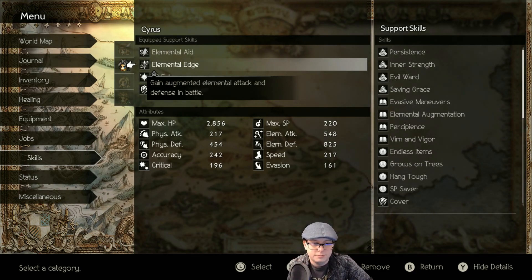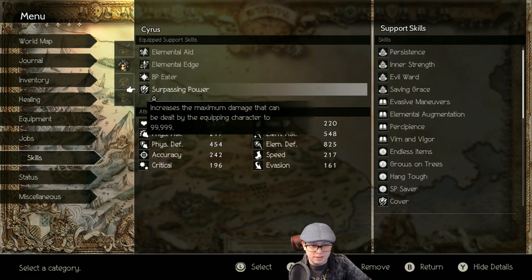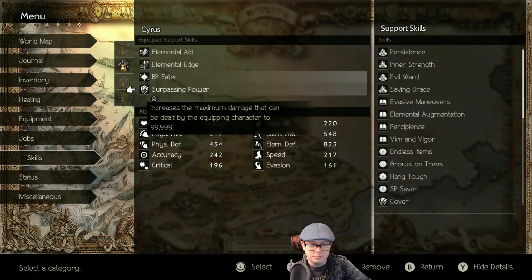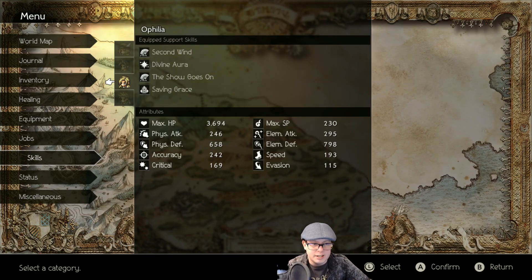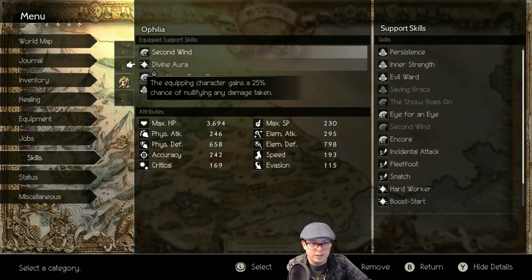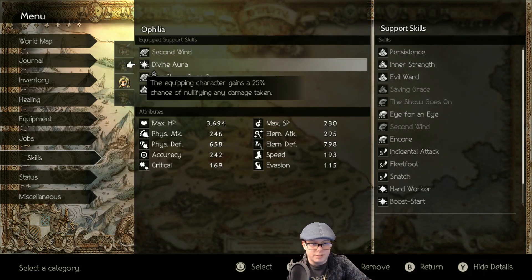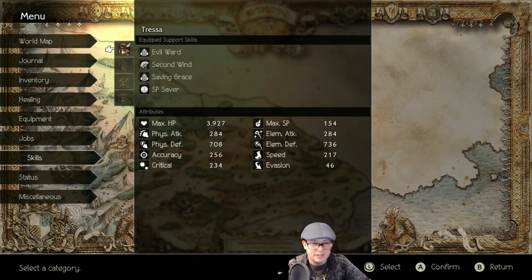You lose a little bit of DPS, but you have it permanently on, so it's good. BP Eater is like a 1.5x boost for anything you boost — really good. And then Surpassing Power for obvious reasons. I think Elemental 8 is also 1.5x, I forget — I looked at that a little while ago. Either way, Cyrus is going to be doing a lot of damage. And Ophelia — Divine Aura, same things as always. Saving Grace. No Saving Grace on Cyrus, so he might be in a little bit of danger. But that's alright.